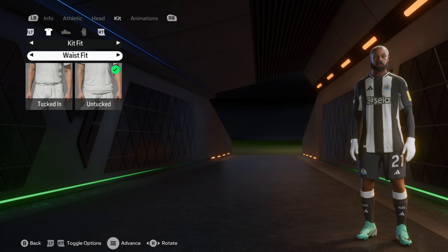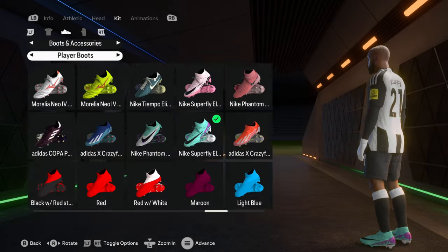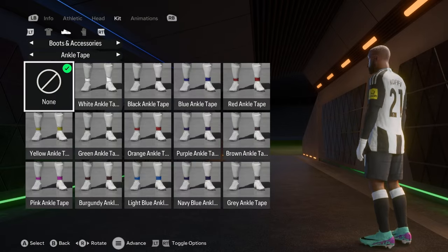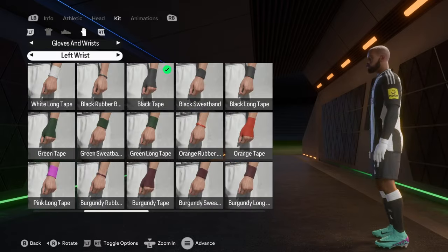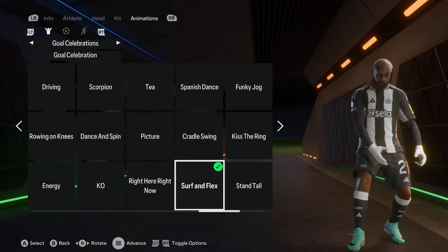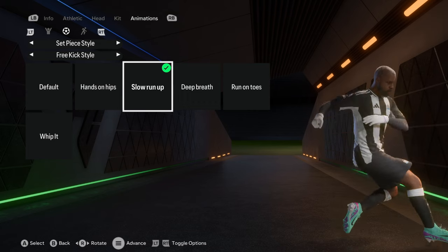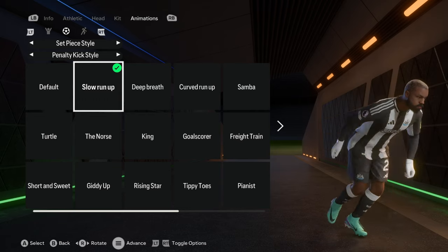His waist fit is on top, kit sleeves on undershirt, and jersey fit on normal. Moving on to boots — he's wearing the Nike Superfly Elite. His kit socks are on average, no ankle tape, and for gloves and wrists I went for black tape on both left and right wrists. For his animation he has the surf and flex, which is basically the Harry Kane celebration. His free kick style is the slow run-up and the penalty kick is slow run-up as well. His running style is the turtle.